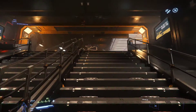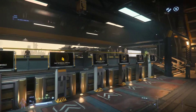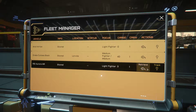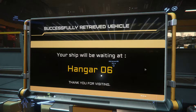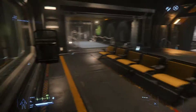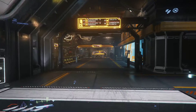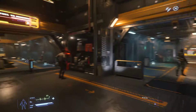Then right up here are your ship terminals. Call your ship... there you go, hangar six. Maybe you can see it right out here — nope, of course you can't see it because it's inside. The elevator's right over here. Both of these elevators go to the same area.